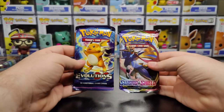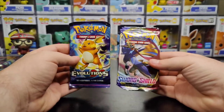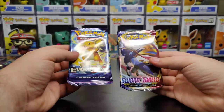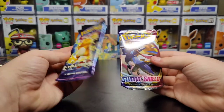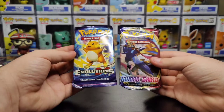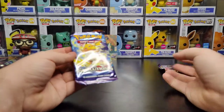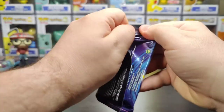We have the Sun and Moon base set and the Evolutions pack from X and Y. Don't know why they threw that in there. I'm guessing they just have a ton of extras and they just want to get rid of them. So let's start with the Evolutions pack.